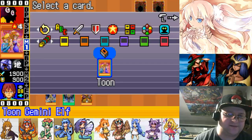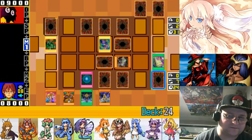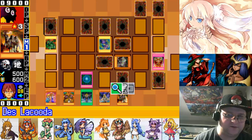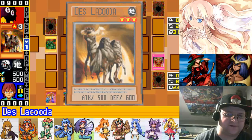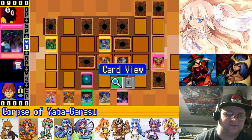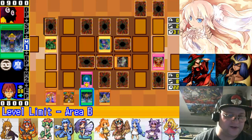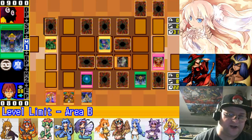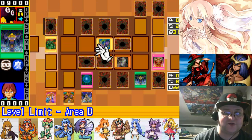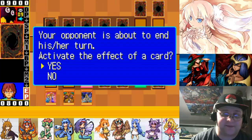I'll just grab Toon Gemini Elf here. We can activate this bad boy — I can set it and get some more draws. We'll set it, activate its effect, put it back face down, and just annoy the opponent with it. We'll force this Dark Magician into defense mode, so even if he grabs Remove Trap, he can only attack with his Giant Soldier of Stone. That's a win as far as I'm concerned.